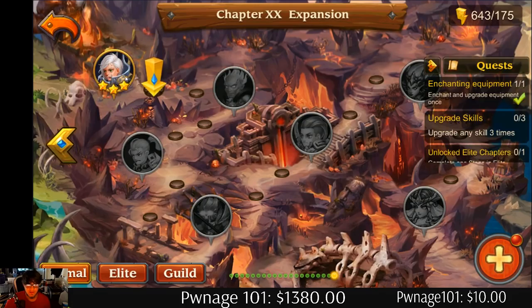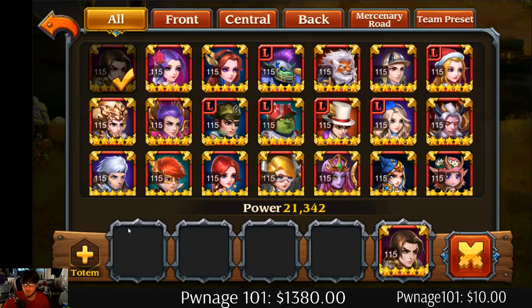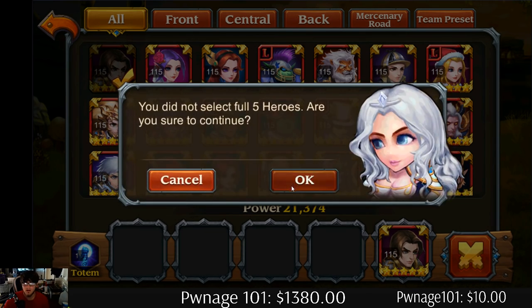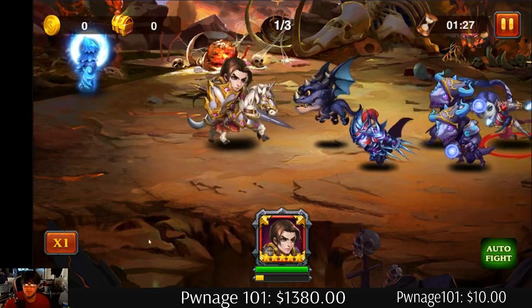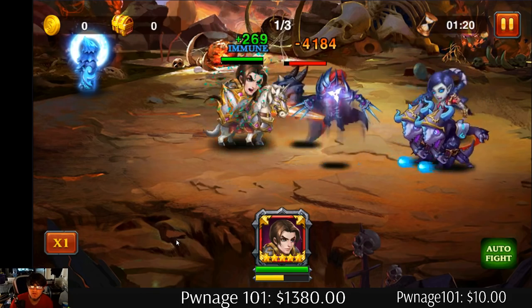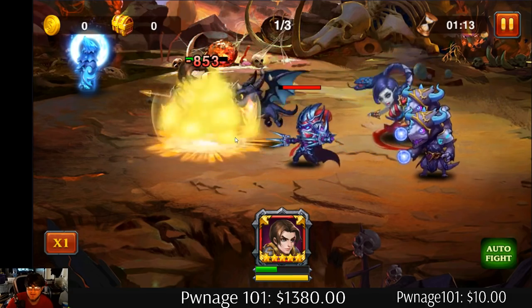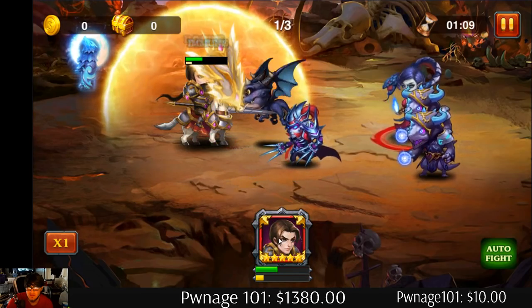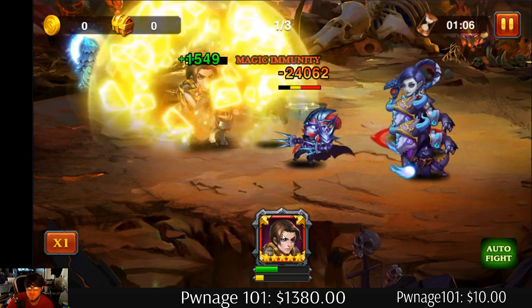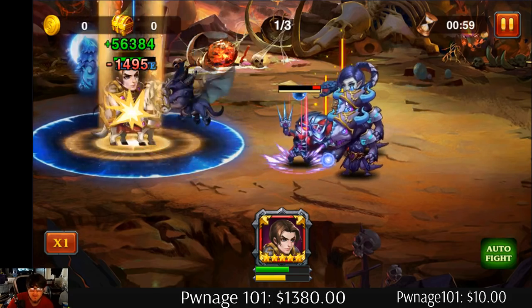Since he is a tank at level 115, I'm gonna use him alone first. Let's go and see what he can do. He walks up — cha-ching — there's his shield. That shield looks a little overpowered. He looks like he's dying but another shield popped up. I used his ultimate — gave him a little bit of HP and dealt a little damage. He does not look like a damage dealer.